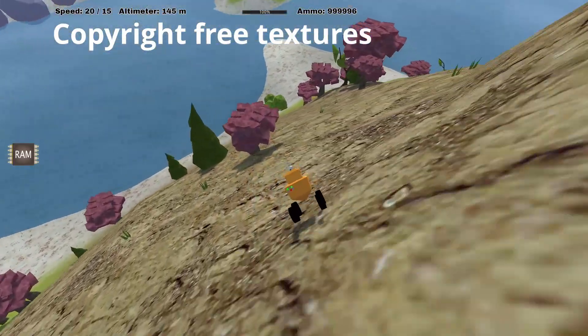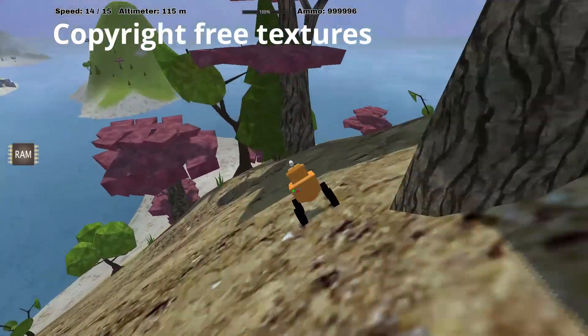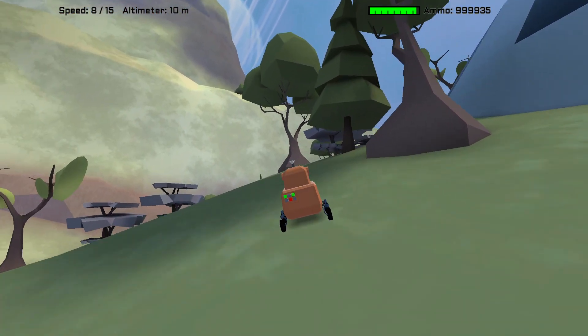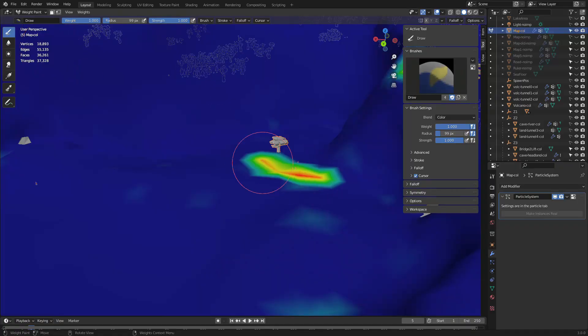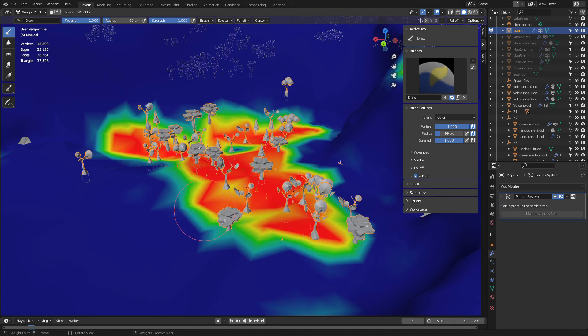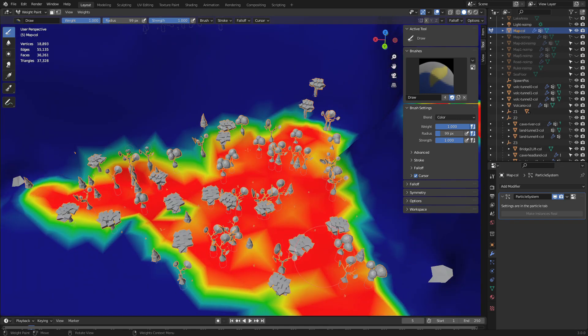I used some copyright-free textures originally, but then I got feedback saying it was too busy and didn't suit the low-poly style. I agreed with the comments, so I created some new simplified textures in GIMP, which is what I'm using now. The trees and grass are created using particles in Blender. I used the weight painting mode to specify which bits of the land can have particles and which bits don't, and I blend it how I like.